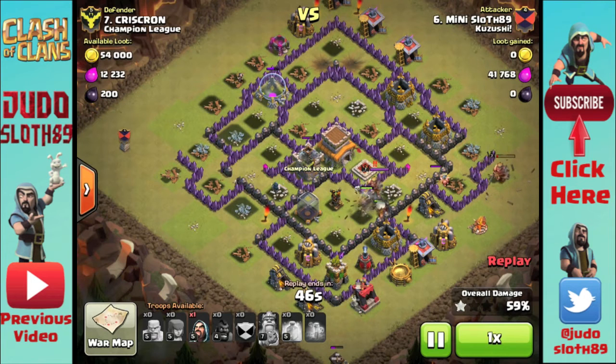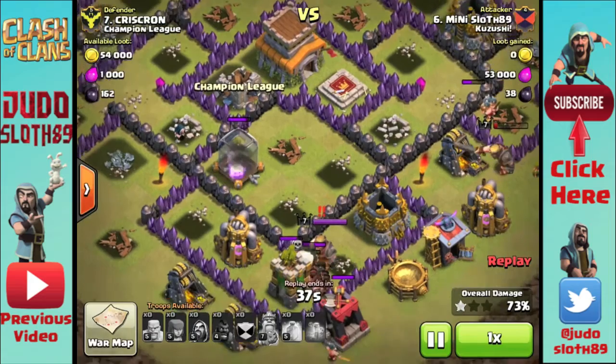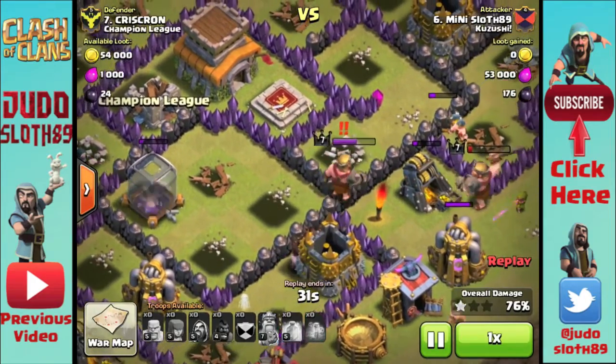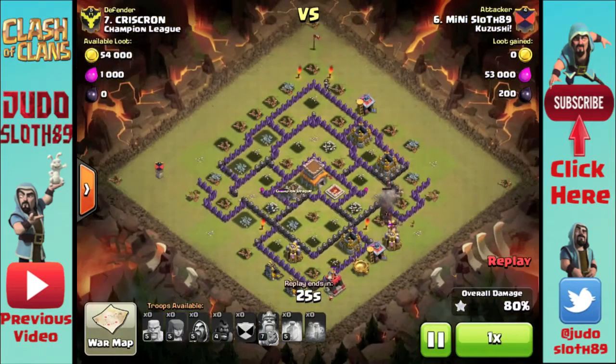Like I've mentioned before, there's no point having a king walking around with full health — you might as well use him to distract some of the defenses and take some of the damage in order to help your other troops get through the base. The enemy king is still down there battering on my hogs, and once they get through the final defense they're going after him, but he's no match for my hogs. From this point it is all just cleanup, so we'll speed through this bit.